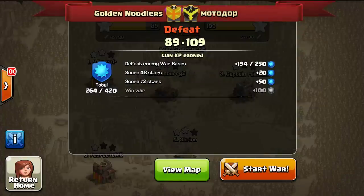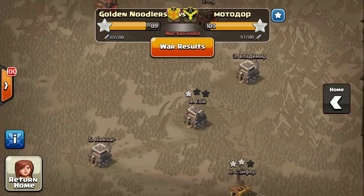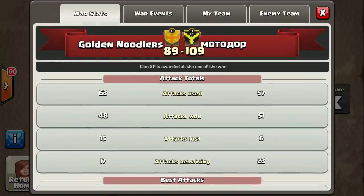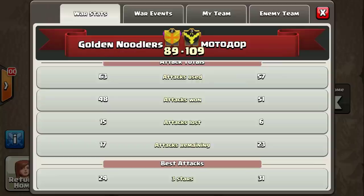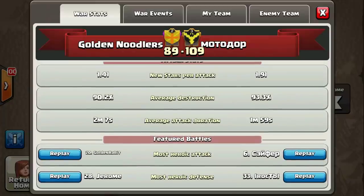Also in the interim, my clan fought a war without me. They fought valiantly but we didn't win — great job to my clan though. Looking at the war map, attacks used were 63 out of 80. There were 40 people in the war. We got 148 stars and 24 three-stars. The most heroic attack was golden rabbit and most heroic defense was Jeroma.